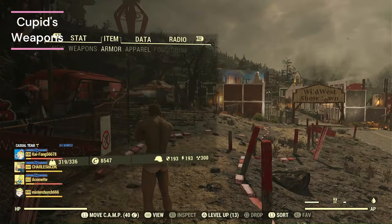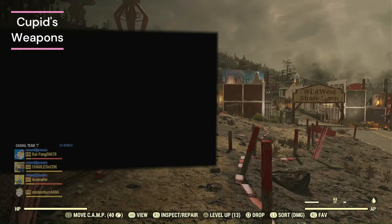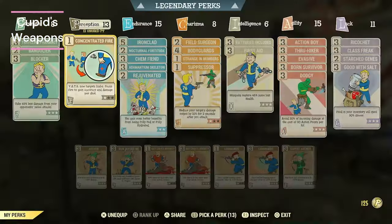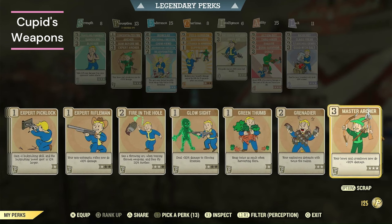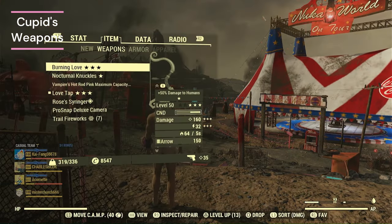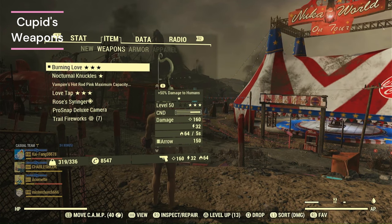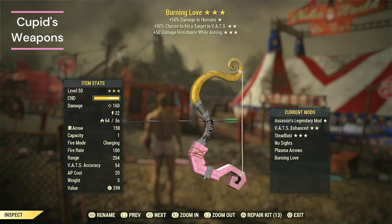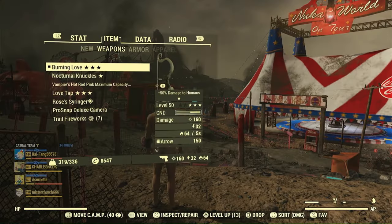I'm mostly going to be using the bow on smaller squishy stuff. One of the cool things about these weapons is they are free — you can get them from doing the Tunnel of Love event here at Nuka World on Tour. With this build I'm going to be switching the bow and the machine gun back and forth, so the only things you'll have to switch are the bow perks with the commando perks. The bow perks actually not only buff the damage of the arrow, but also the plasma damage and the burn damage — that's a new feature they added recently.